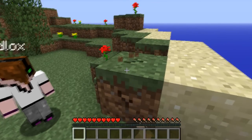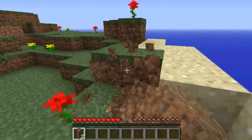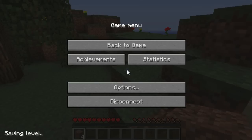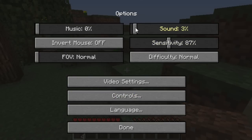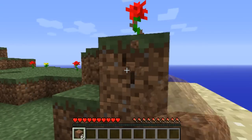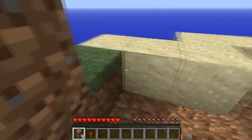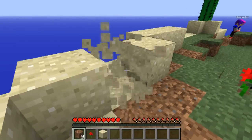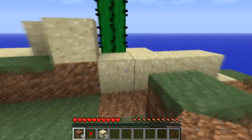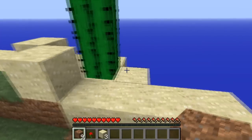Here's the challenge list: craft five brick blocks, craft a bucket, make a cobblestone generator, make a house with at least two floors and a door that can be opened from a distance, get into the Nether, build a monster trap around the dungeon, make a wheat/pumpkin/melon farm, and make an automated cactus farm — that's what we're supposed to do with this cactus.